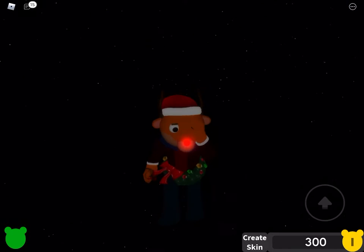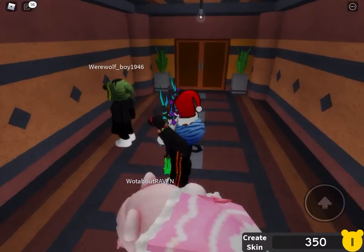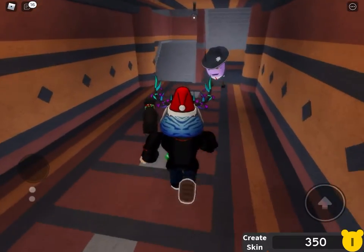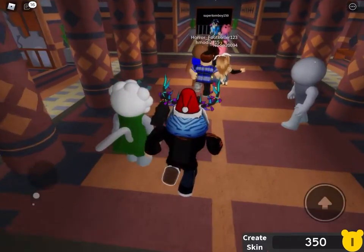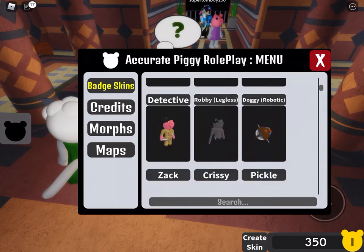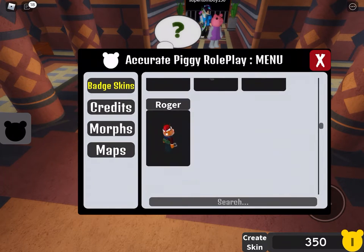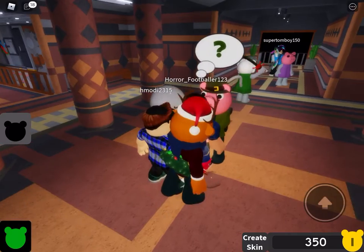Reset — always reset. Then go upstairs, because that will be your next destination. Go upstairs, talk to the soldier pig, press badge skins, and try to find Roger. If you see Roger, click on him.